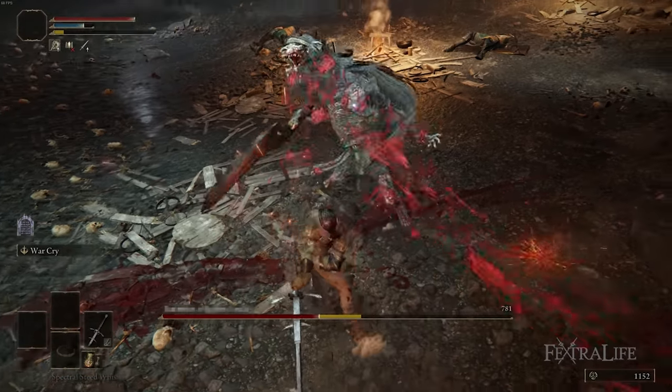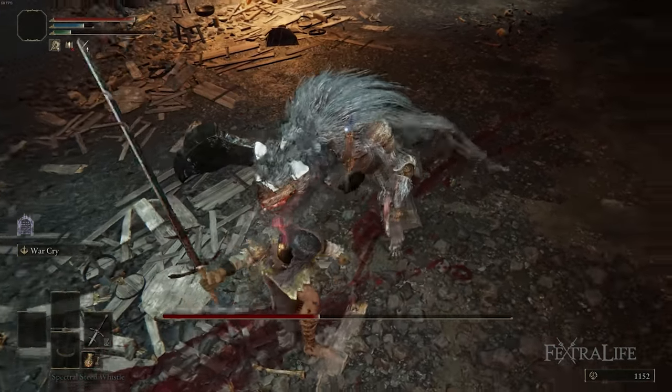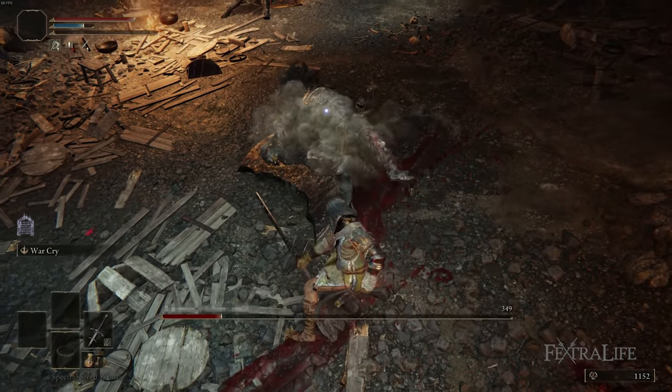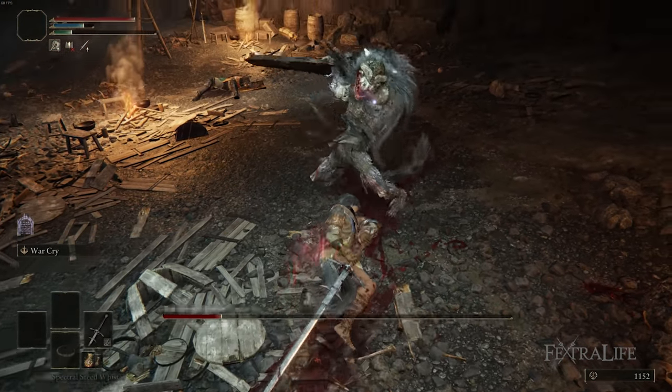Usually that staggers them. Then you do a critical attack and follow that up with a charge again. Usually that wipes out just about anyone — and if it's a boss, it takes at least half or more of their health off, and in some cases will just outright kill them.